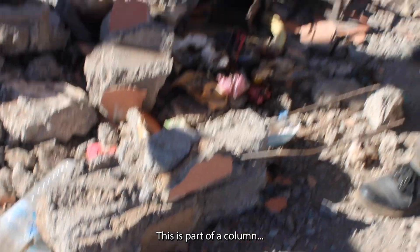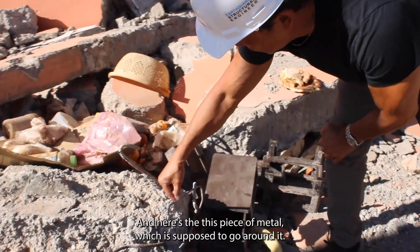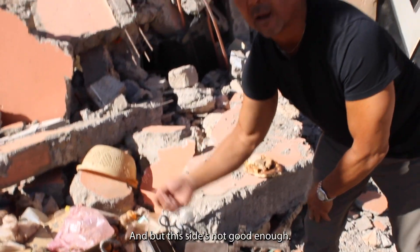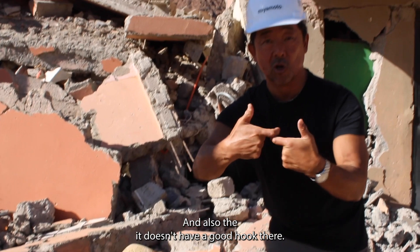This is part of a column. There's rebar, which means steel reinforcement inside. And here's this piece of metal which is supposed to go around it. The sides look good enough, but it also doesn't have a good hook end. That's why the column failed like that.